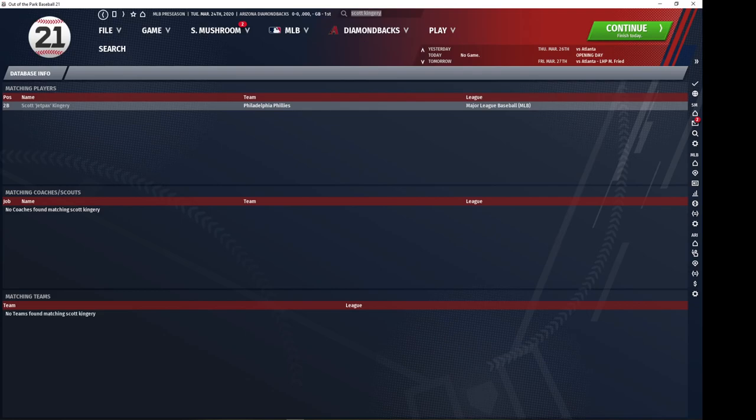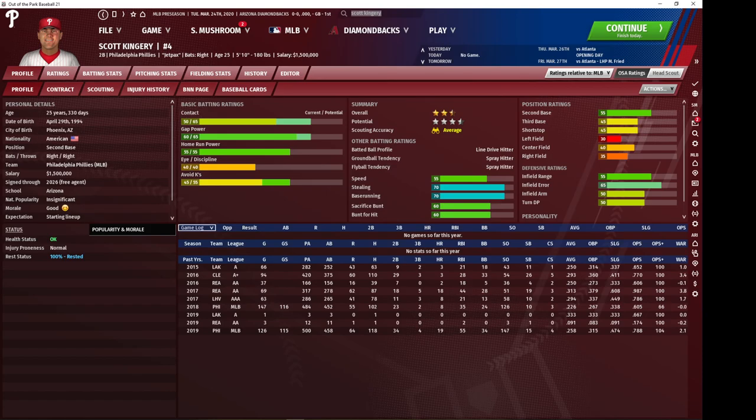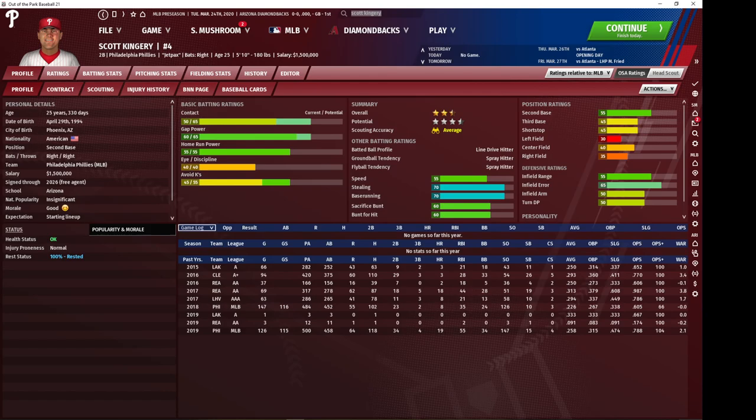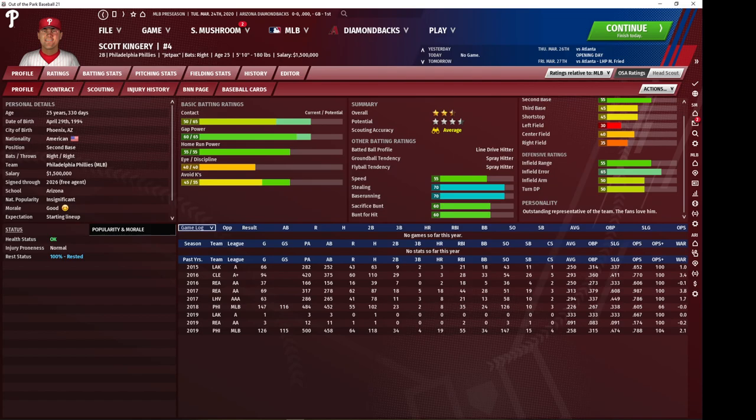Sticking with second basemen, let's check out Scott Kingery of the Phillies. Kingery is actually extremely versatile — he can technically play pretty much any position, but could ideally slot into second base or left field. His profile is based around contact skills: higher contact and gap power. He's also on a cheap, affordable contract not too dissimilar from Evan White. He's not quite worth his contract but the Phillies really want to get rid of him, so much like Evan White you can cheaply acquire him and often get them to retain some of his contract. A bonus: Kingery is locally popular and has a really good personality.